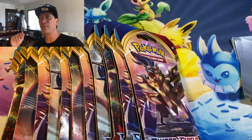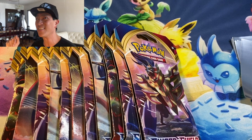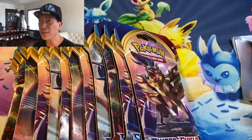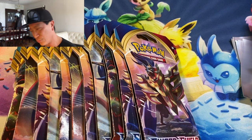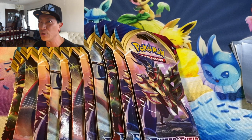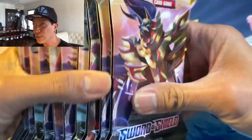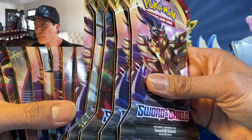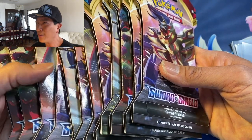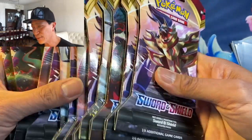Hey, what's going on everybody! My name is Earl and welcome to my channel, Earl's Spot. This is the channel where I open a lot — I mean a lot — of Pokemon packs. I am so excited because finally the brand new base set Sword and Shield is now available. I went to my local Target store and picked up a few blister packs. The cards have cool designs and an amazing glittery texture.